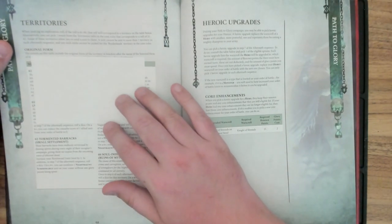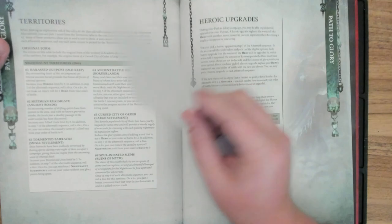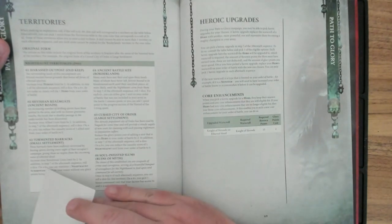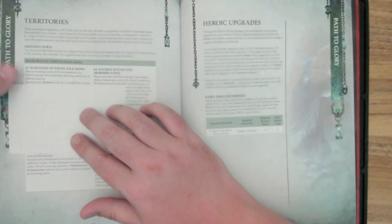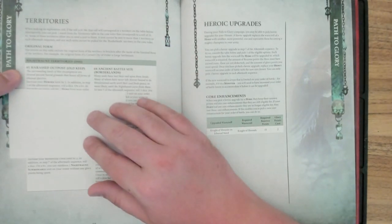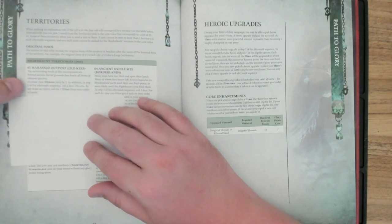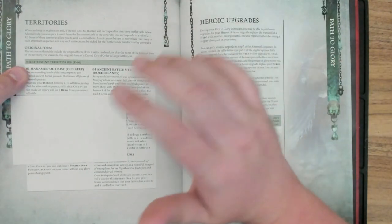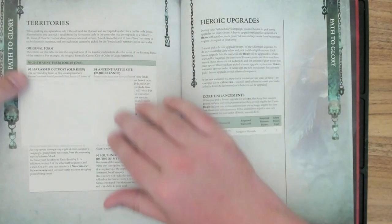The entries on the territory table include the original form in brackets after the name — so you have basic territory names like Old Keep, Ancient Roads, Small Settlement, Large Settlement — and these are just haunted versions of those same things. For example, what is the haunted Old Keep? It increases your hero limit by two. In addition, in step two of the aftermath sequence, roll a dice — on a six up, do not make an injury roll for one hero from your order of battle. So it's just taking the original things, increasing your limits, and allowing you to do extra stuff that's Night Haunt specific.